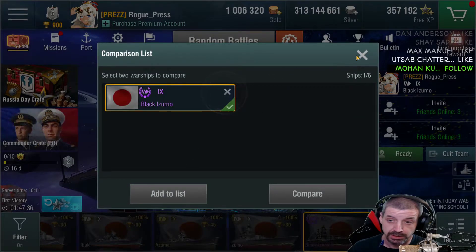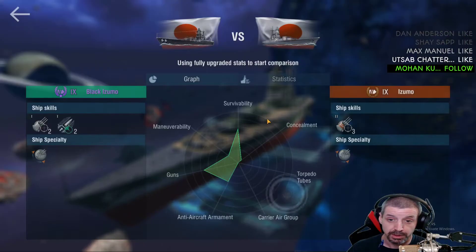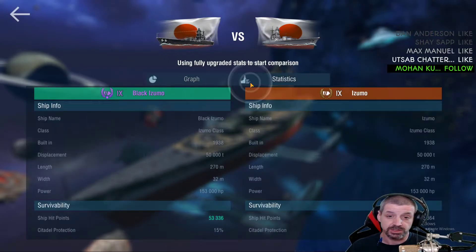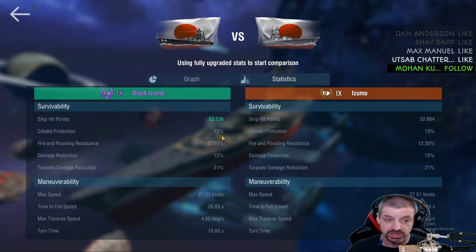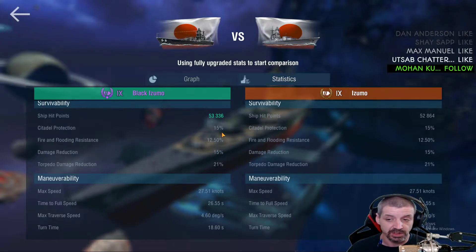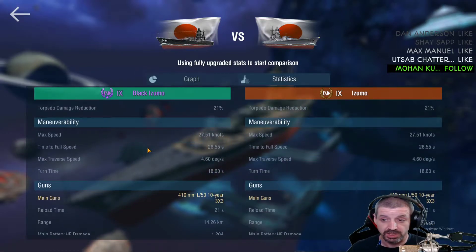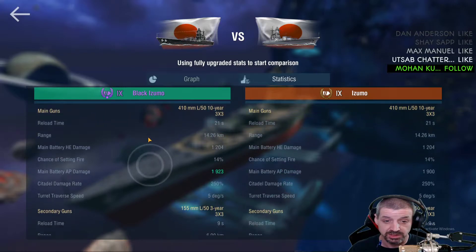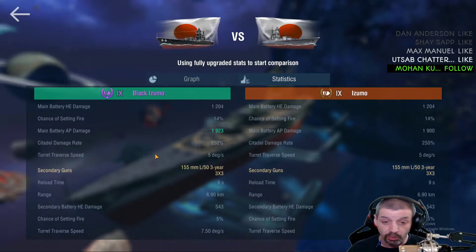We'll do a side-by-side comparison — removed the Vermont, just doing the Azumo vs. Black Azumo. Looking at the statistics, they're both exactly the same boat as far as dimensions. Ship hit points do vary slightly — the Black Azumo has just about 900 to 1,000 more health. Citadel protection is the same, fire and flooding resistance is the same, torpedo damage reduction is the same, nothing really changed there. Still 410mm guns, and main battery armor piercing damage is 23,000.